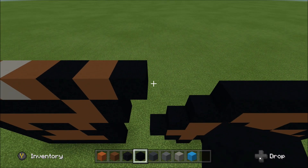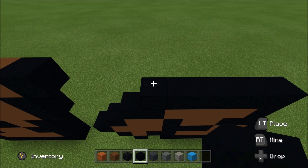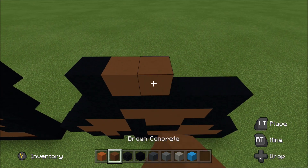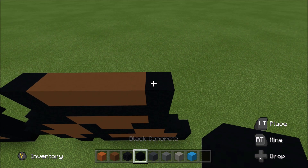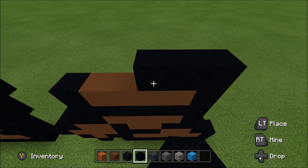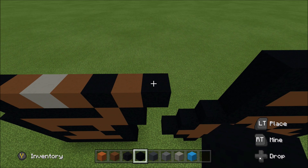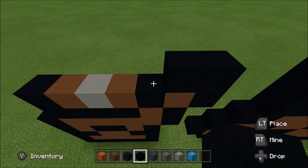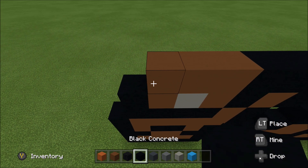Skip across three spaces. Above this black, build up with a black. To the right, add four brown and then a black. Above that black, build up with a black. To the left, add five black. Cut across this gap. Above this black, build up with a black. To the left, add two black, three brown, and then a black.